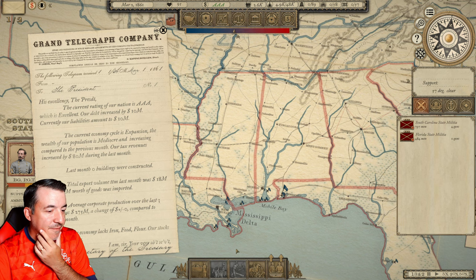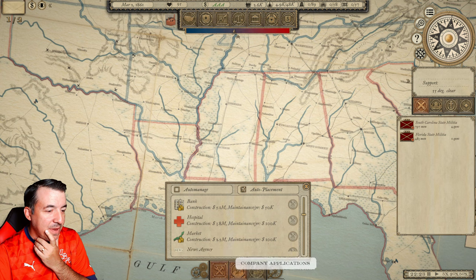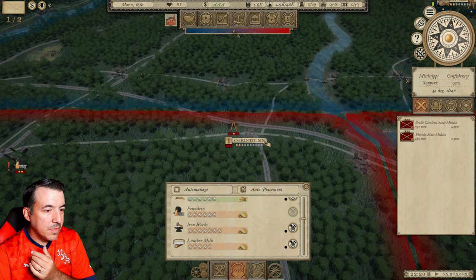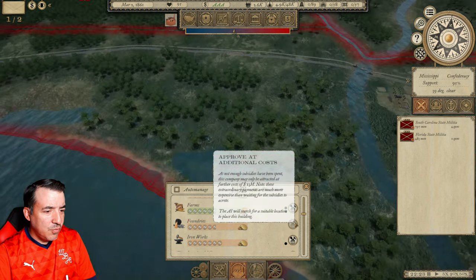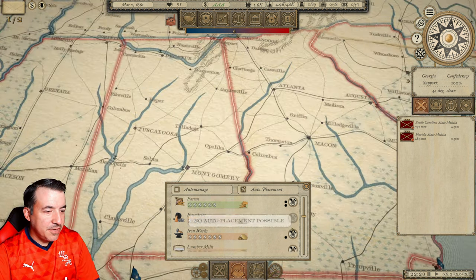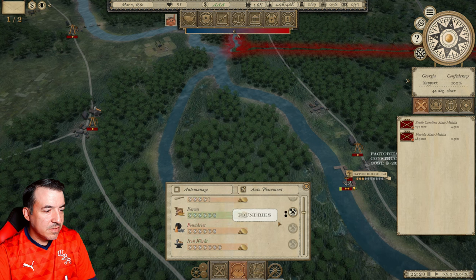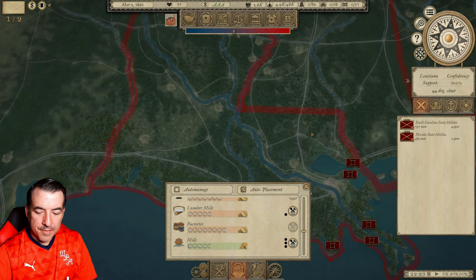The Fort Sumter situation deteriorates. Once we get to April, that's obviously going to be when everything kind of goes downhill. Our economy lacks iron, food, and flour — our stocks are full of cotton. So let's see if there are some places where we can build some iron foundries. We've got auto placement on, so we'll place the foundries and it'll automatically place them in good spots. We're going to build a couple of iron works as well. Let's go ahead and queue up at least a couple of factories.